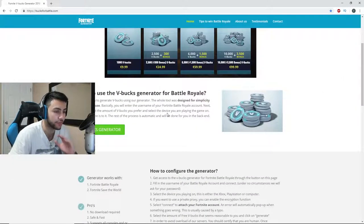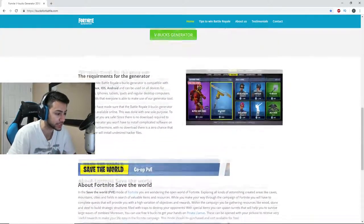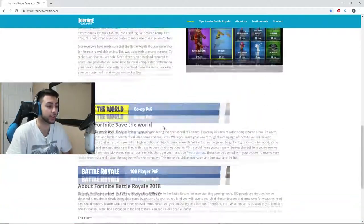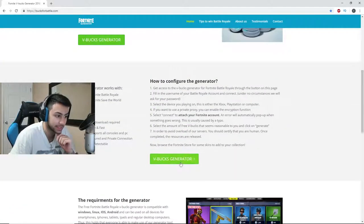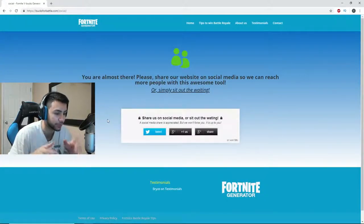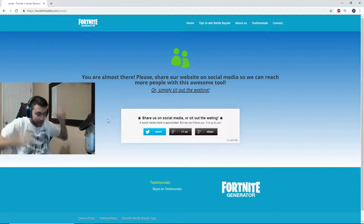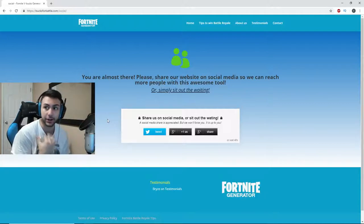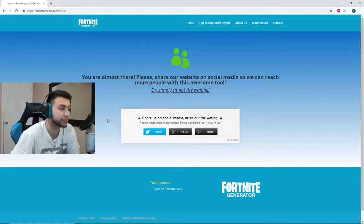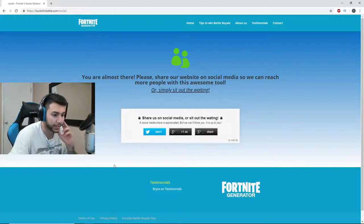Can you guys just look how professional this website looks? This literally looks like it was made by Fortnite. They got screenshots and shit of everything — I swear this looks so real. So this is basically the generator right here. It says no download required, safe and fast. I have to wait 59 seconds. It also said I didn't have to enter my password, so I'm kind of hyped for that. Don't trust anyone with your password out here. Three, two, one — the moment we've been waiting for.